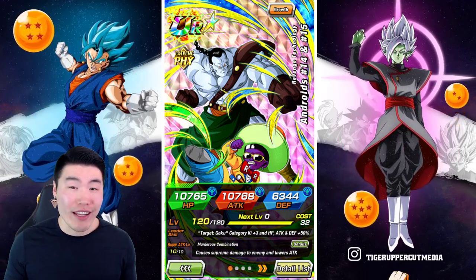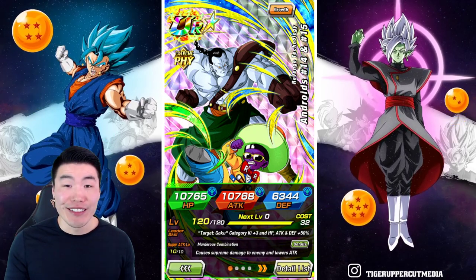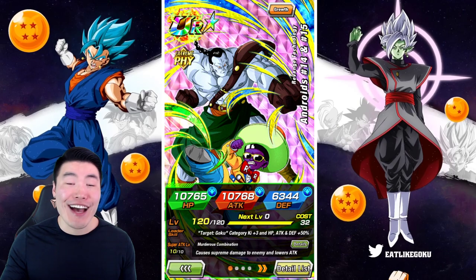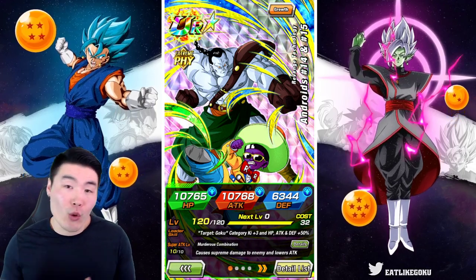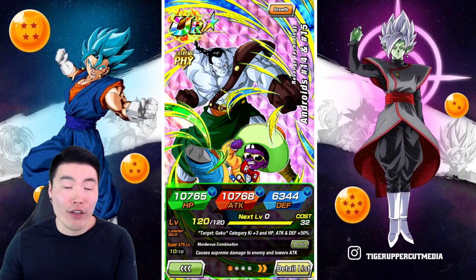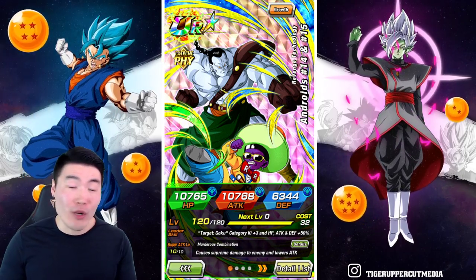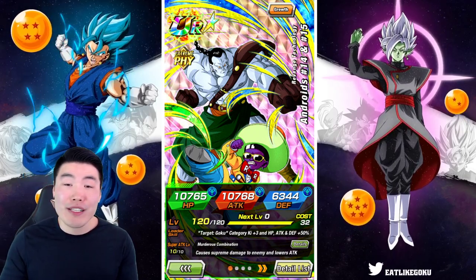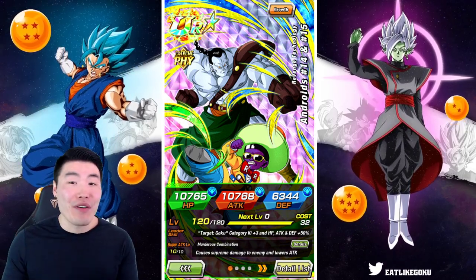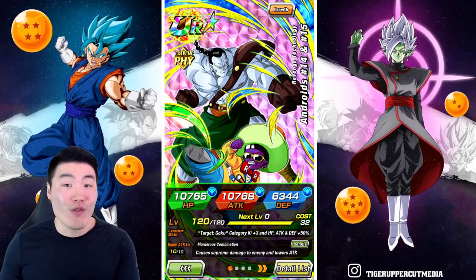I don't think I'm exaggerating when I claim that this unit has the most useful passive in the entire game. Now unfortunately it's a little bit niche and restrictive in the sense that you can only get the passive to go off on very specific teams like the one we're running today. But when you can get the passive going, it is super clutch and will probably save your butt on a ton of events like Super Battle Road, Legendary Goku event, and so on.